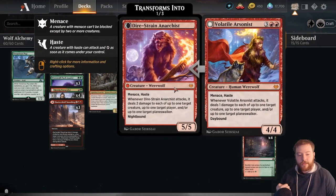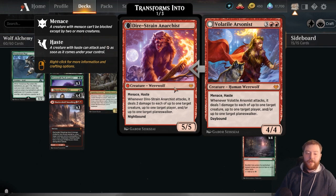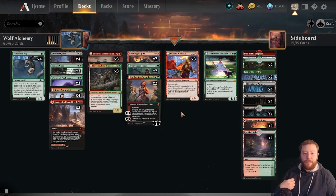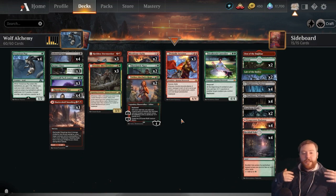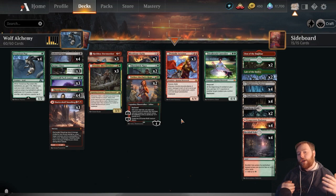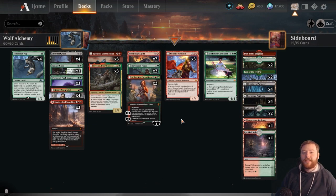A great example is the Violet Arcanist, which will enter as a 5/5 with Menace, Haste, Vigilance, and Trample. If you've ever thought about all those keywords together on a 5/5, they're very, very good. So Tenacious Pup is a huge get for this deck — not only for those wombo combo moments creating unkillable snowball threats, but it's also just another way to go 1-2-3-4, which is a great way to stop decks trying to abuse things like Alrund's Epiphany.